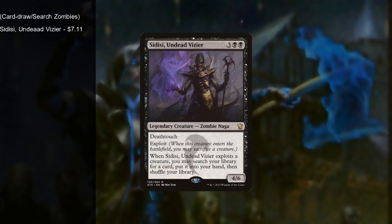Now we're going to talk about the zombies in the deck — we have 29 of them, not including your commander. The first batch are ones that give advantage with card draw or search. We have Sidisi, Undead Vizier, who has exploit — you sacrifice a creature and search your deck for any card, essentially a demonic tutor effect. Great for getting key combo pieces or sacrifice outlets.